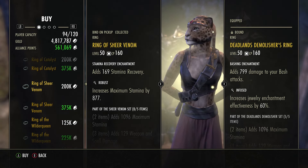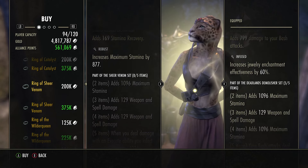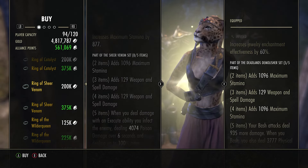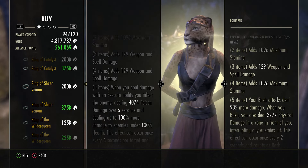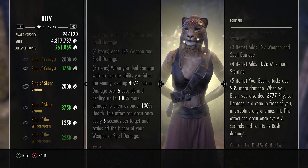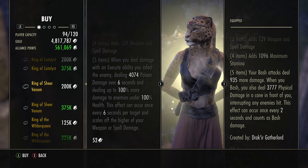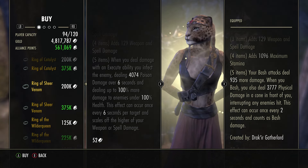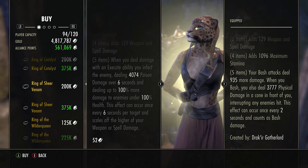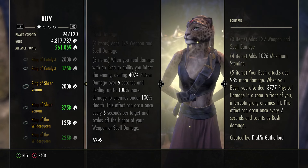The ring that's actually really good — I've been hit by this many times in PvP and it hits very hard — is the Ring of Sheer Venom. It adds a line of stamina, two lines of weapon and spell damage, and when you deal damage with an execute ability, you infect the enemy dealing 4,000 poison damage over six seconds, dealing up to 100% more damage to enemies under 100% health. This effect can occur once every six seconds and scales off weapon and spell damage. That is a lot of poison damage in a very short window.